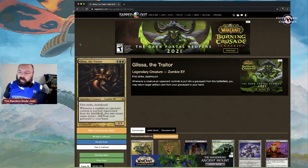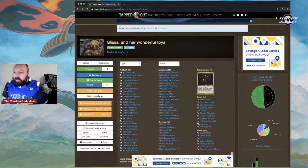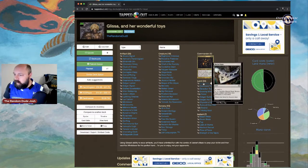This deck really plays off of graveyard recursion and reutilizing artifacts. I'll save the artifacts for last since that's the meat and potatoes. First, the lands — we're running 34 lands. Buried Ruin is very helpful; you can pay to sacrifice it and return an artifact card from your graveyard to your hand.